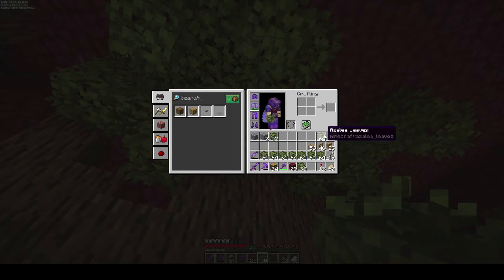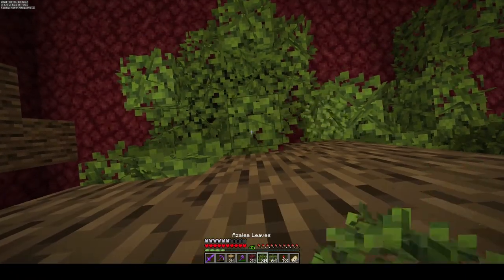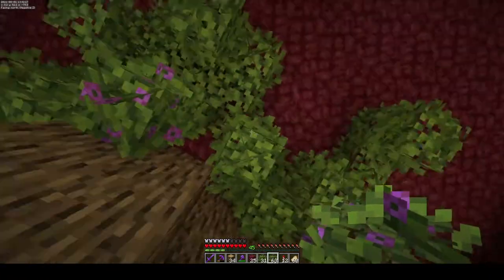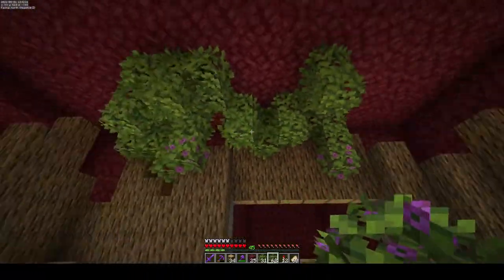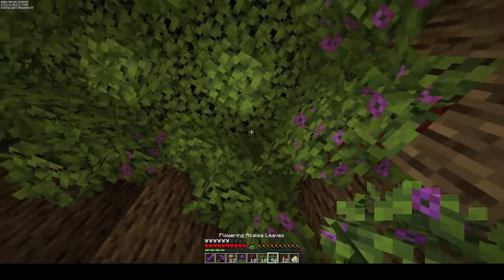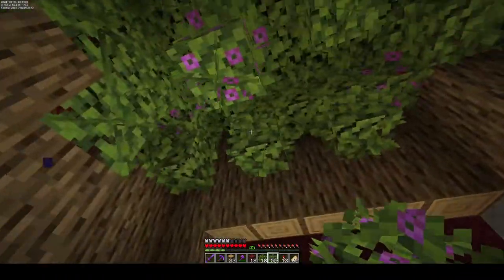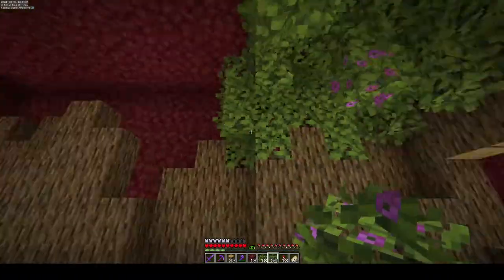Getting all the azalea leaves in here - I will have to go around the outsides later on to hide some of the netherrack if it shows too much. I was thinking of adding flowering azalea leaves every now and then just to bring in that pop of color. As soon as we have some spore blossoms I'll put some of those up there as well. I'm going to quickly finish the rest of the roof.